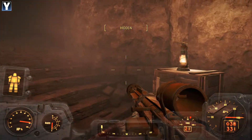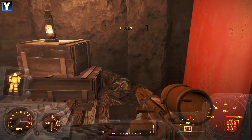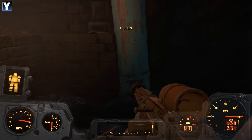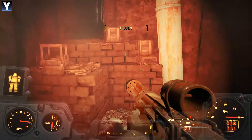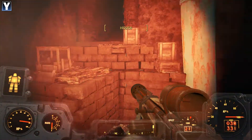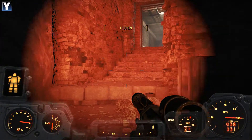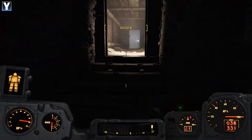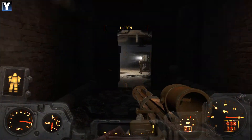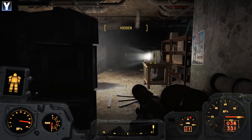Those two guys must have barricaded themselves in. Were they gunners? Who knows? In any event, this guy never got to find out. I'm saying light, just for a moment. Doink doink doink. There we go. And light off. We're back to the entrance, so we'll take the other passageway and see where this leads us first. Also, reload.